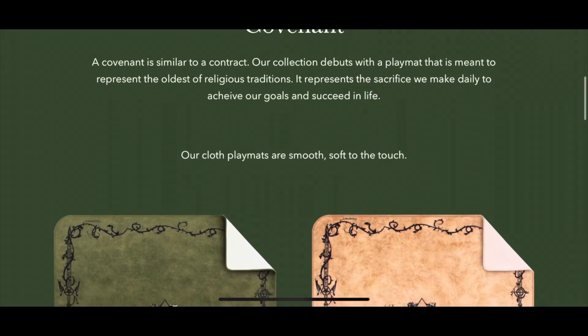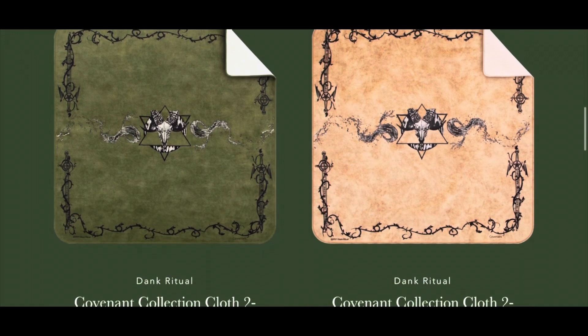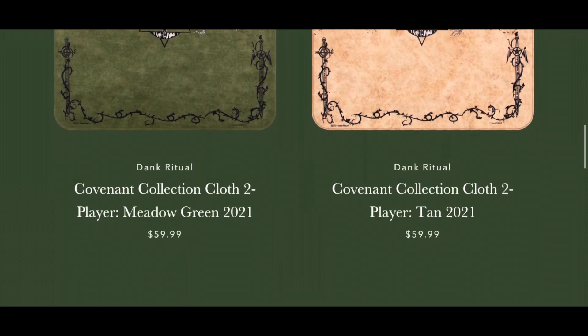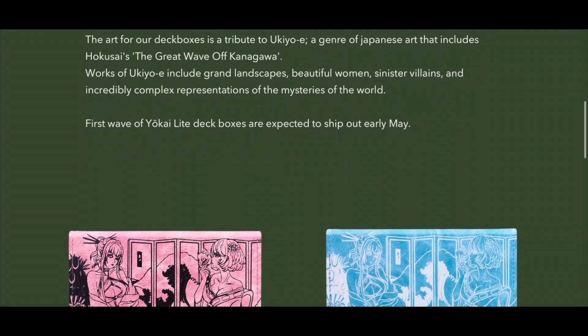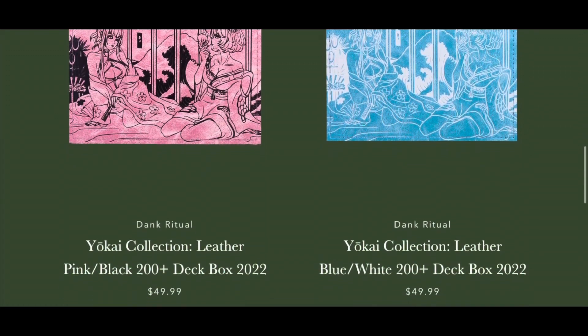This video is brought to you by DankRitual.com. If you use the promo code DREW10 at checkout, you can get 10% off of your order of the tan or green two-player cloth playmats. My promo code DREW10 also gives you 10% off of a pink or blue yokai deck box to keep your deck safe, so go ahead and grab one of those while you're getting your playmats too.